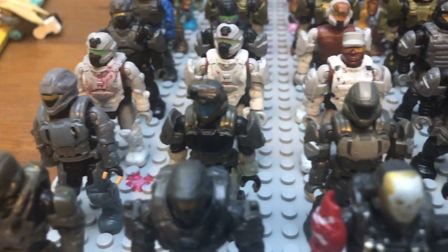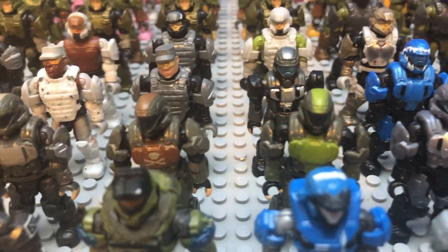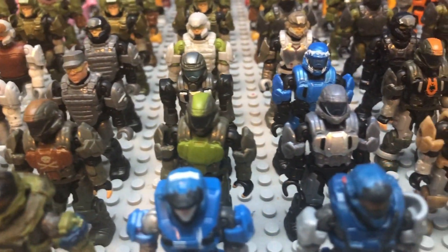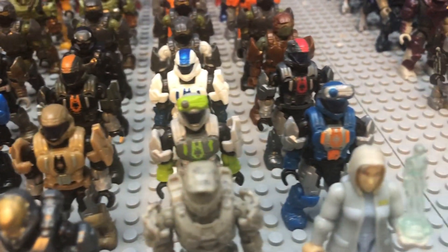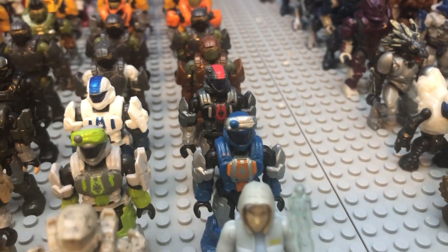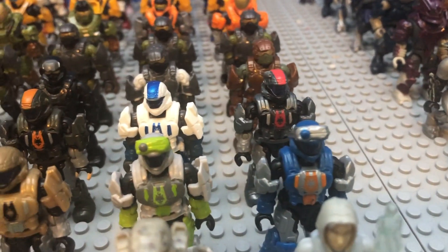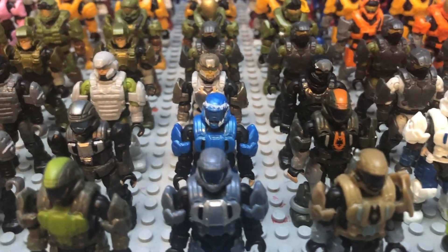Continuing our named figures in the second row, we have what I have of Alpha 9, which is everybody but Mickey and Buck in ODST form. From there, we get into our ODST figures, which I have a lot of them from the new Drop Pod sets, some from Blind Bags, and one on the end there might look a little bit familiar to you guys. Then we continue with our ODSTs on the third row, which the ODSTs are my favorite figures, so I do have quite a bit of them.